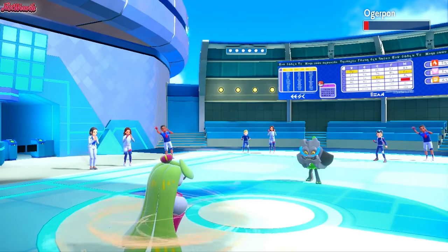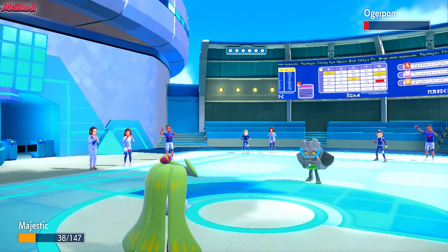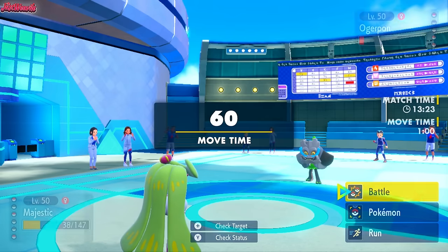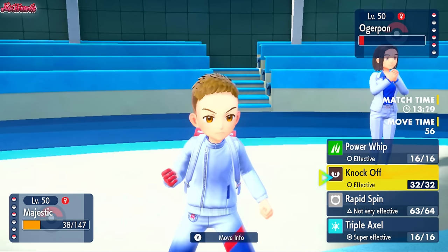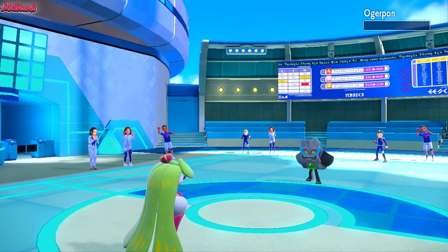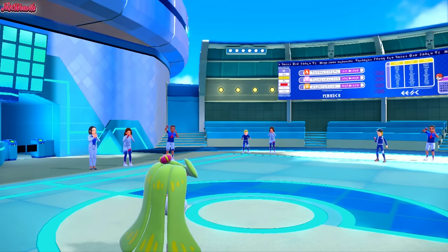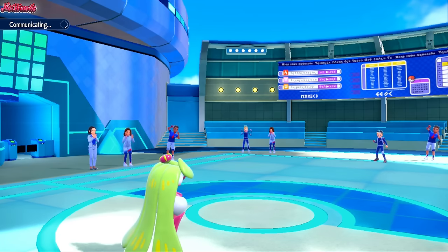We go for that Rapid Spin getting a speed boost, which is amazing. So now we outspeed the Ogerpon. We can safely go for a Knock Off and KO this thing. I'm going to go for the Knock Off — take out the Ogerpon, which is great. After Rapid Spin we outspeed, so that's great. I'm hoping they don't go Heatran because of the fear of the High Jump Kick, but I feel like they do go Heatran here.